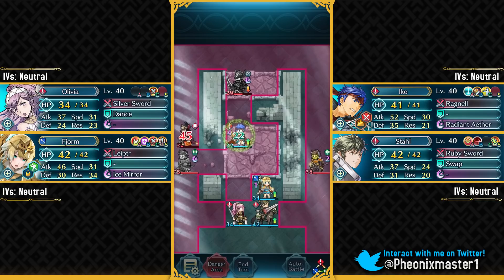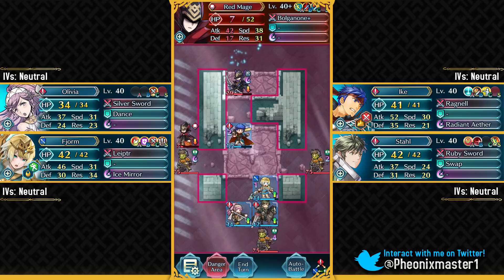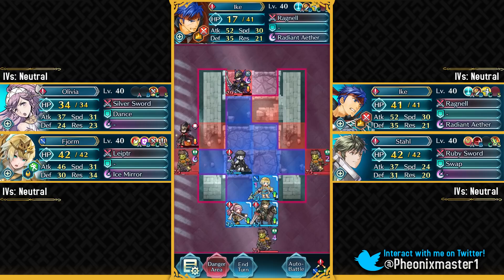Fjorm is gonna be taking out this blue Cavalier, and if this blue Cavalier goes down, he will be spawning a reinforcement down at the bottom. If this red mage goes down, then he's gonna be spawning the reinforcement up here. So you just want to put your Legendary Ike over here, because we want this bow fighter to move over the non-defensive terrain and then he will go down.